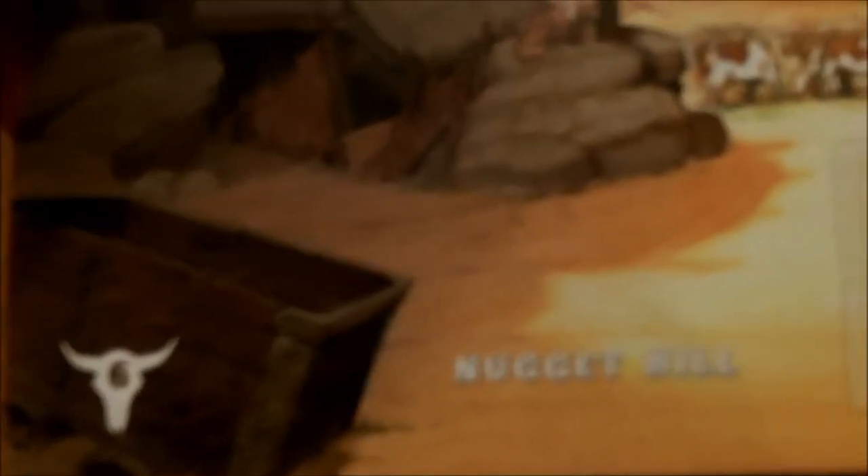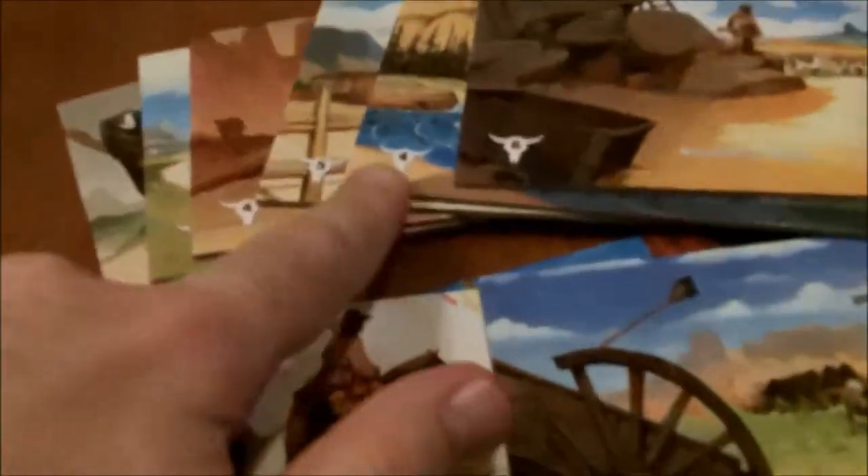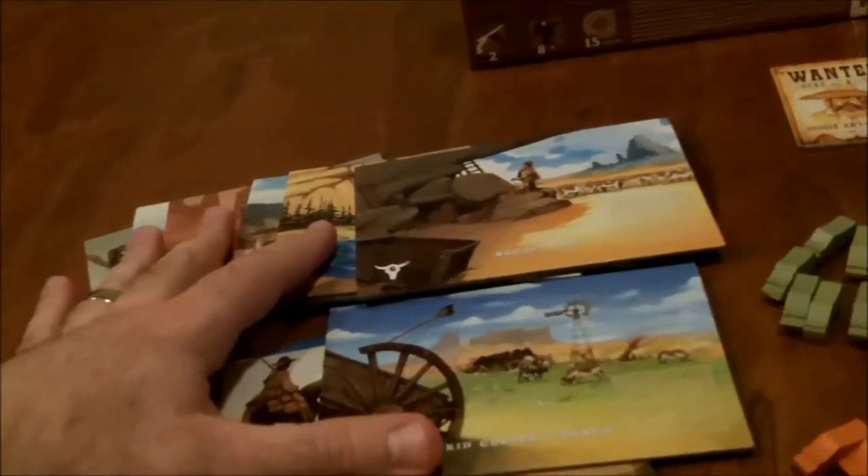Over here we have the location boards, and they have the same picture on both sides. The most important thing is the cattle number on each one — this one, Nugget Hill, has six. There are nine of these tiles total and you'll be playing with all nine each game, but you shuffle them up so the layout will be different. It's always in a three by three grid but there is randomness in the layout.